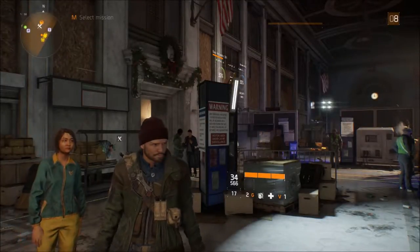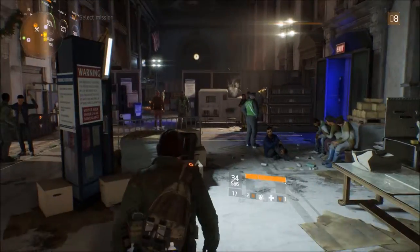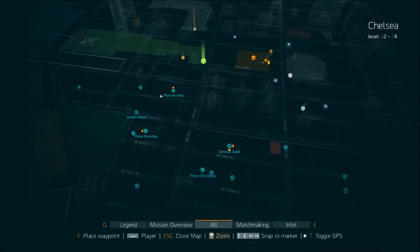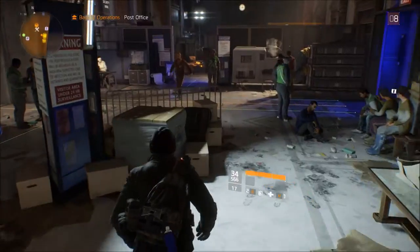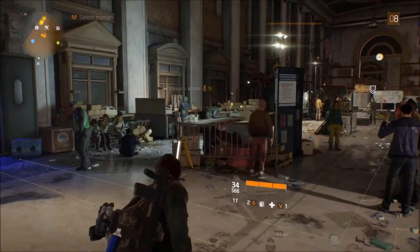Ladies and gentlemen, welcome back to TanksGaming with another The Division video. Just to start off, to show you the map - I did all the side quests in Chelsea, so due to the fact that I have my security wing upgraded with the K9 unit thing, all the intel is shown on the map so I can go and collect all these intels. Also this is a side mission I got from Agent Lao, to look for her sister as a missing person.